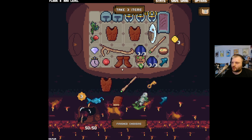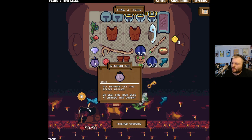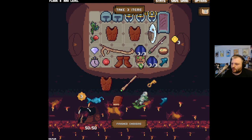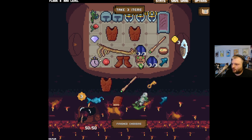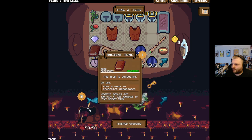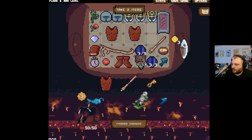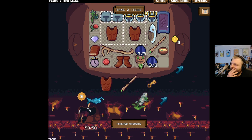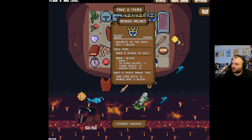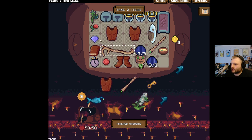I actually like the 6 regen only because we're already getting high regen — it gets better the more of it you have. But is it better than this? Steak's not that good, but with an ancient tome it becomes a lot better. We can move the ancient tome here — it's conductive so that's connected. This is still much better, but I really want this 6 regen. If only I had somewhere to get some space — I sadly don't.